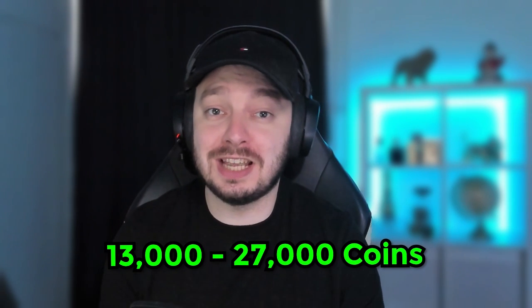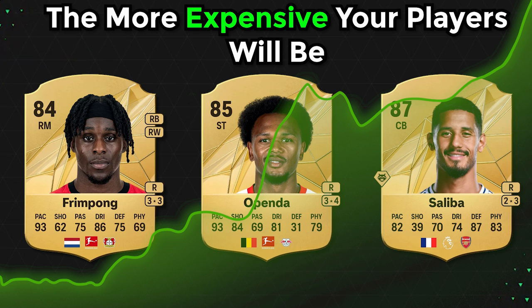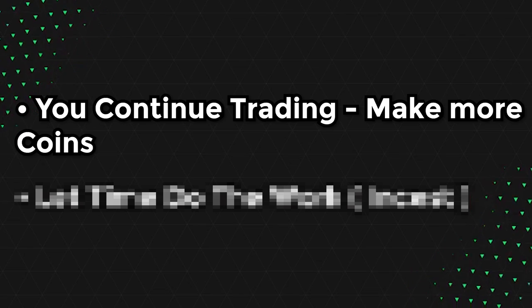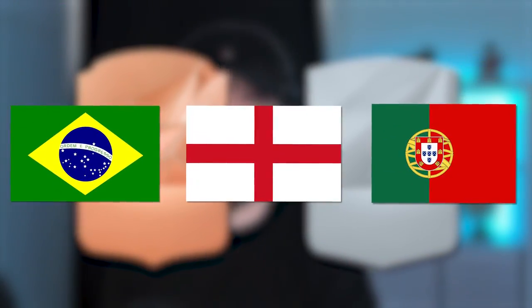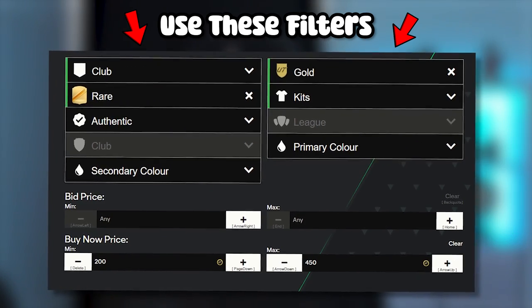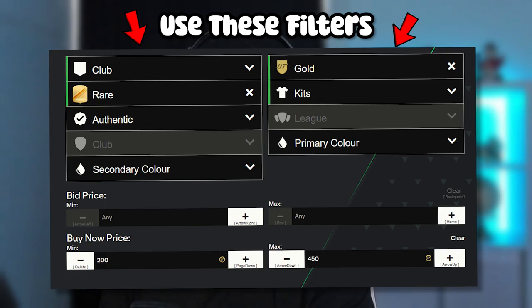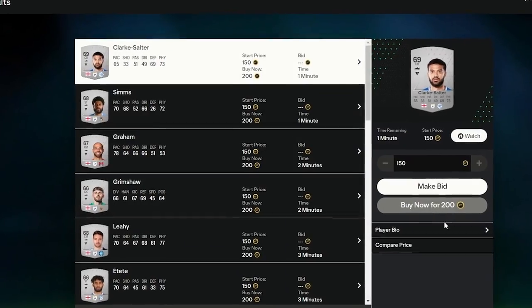After you complete the objectives, you've got yourself somewhere between 13,000 and 27,000 coins. If you also get a good preview pack, make sure you buy that one, sell the things that are valuable, and quick sell the ones that are not. At this point we have two options: either continue trading and make more coins, or let time do the work and invest. If the bronze or silver players you've been sniping for the objective give you profit, just continue — profit is profit. If it's a bit tough, you can also snipe kits and badges below the quick sell price, so if you win a snipe you can quick sell it for instant profit without waiting for it to sell.